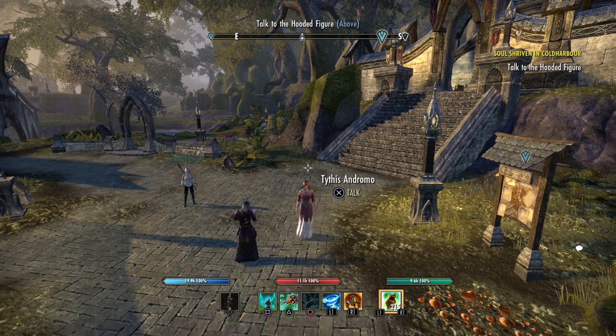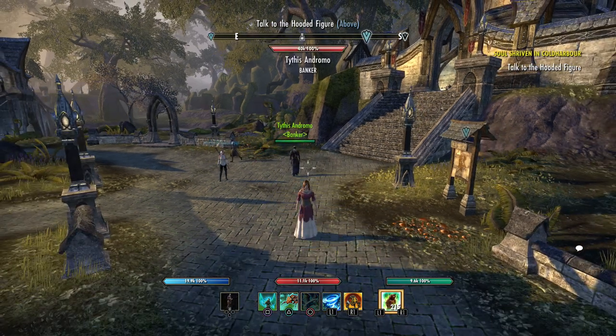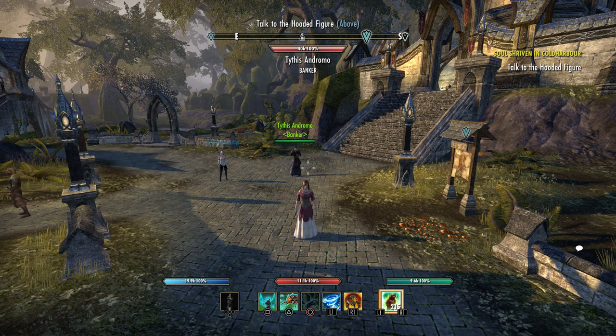When it comes to doing daily crafting writs on console, it's a bit of a process. If you're like me, you have a lot of characters — I do it on nine every day. It is something that takes a while. And if you're having to rank up character mounts as well, that's a process. If you get on, log in, rank up all your characters' mounts, and do all your daily crafting writs, you could be doing some stuff like that for several hours. I have found a few things that help speed up the process.